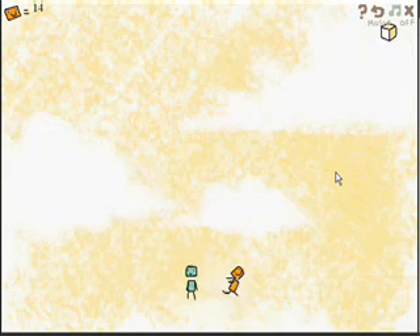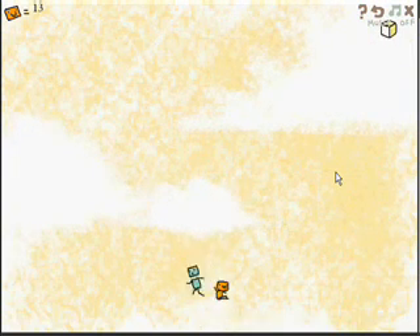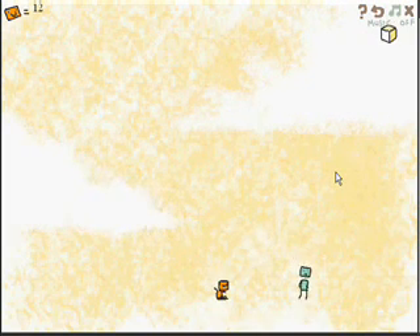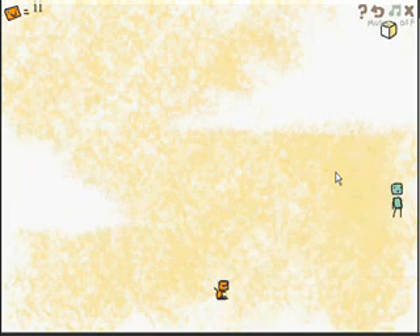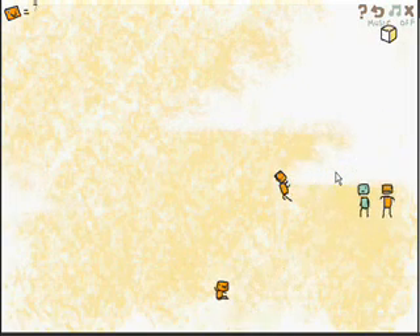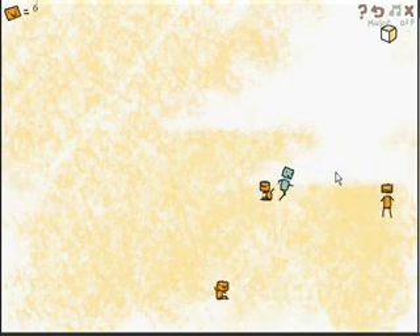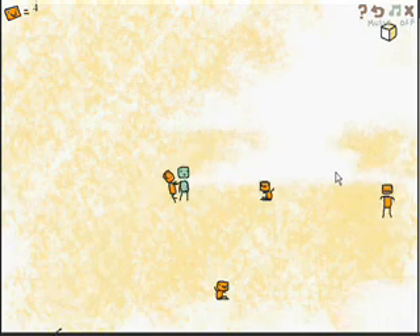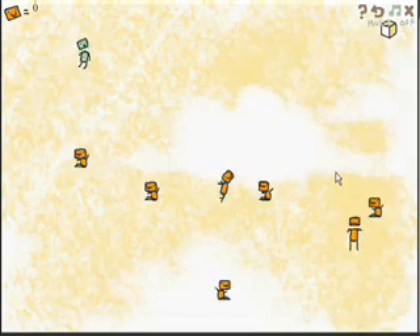But even when you do this, there's no guarantee that you'll make it to the end — in this case, the top right corner. So what the elegant solution involves is using your clones to test where all the gaps are, and to help you figure out where all the upcoming platforms are. With a bit of careful aiming, you can determine exactly where everything is, and eventually you can make it to the end.